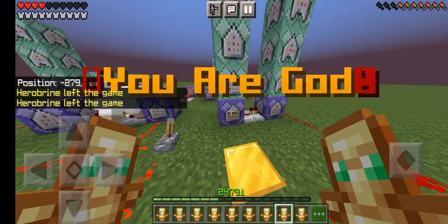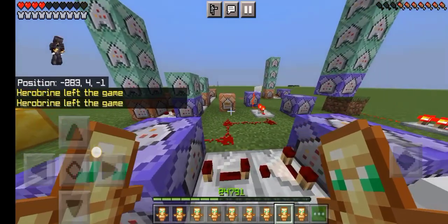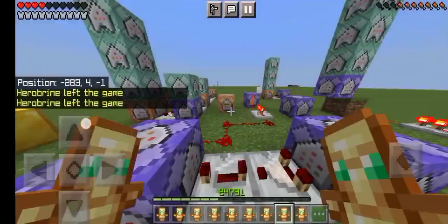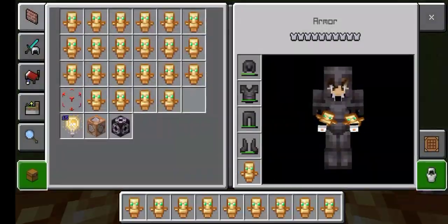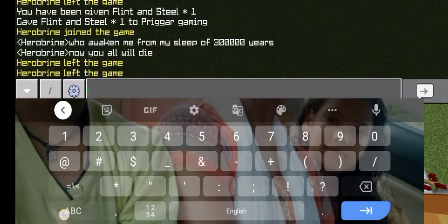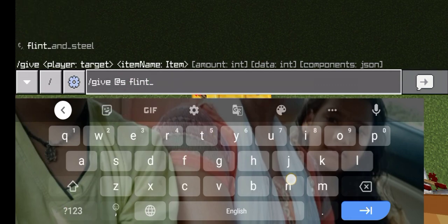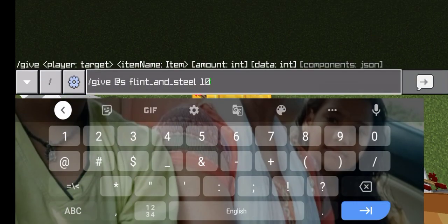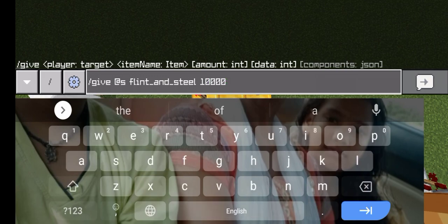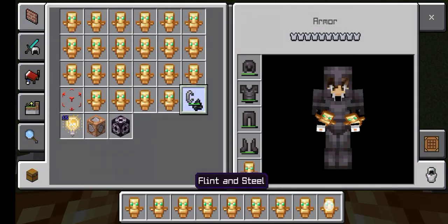Let's remove Hero Blind from the game and then press this button once more. We can take the Flint and Steel — yes it is Flint and Steel — and there we go. Let's put in the amount we need. I just need one, so let's put one here.